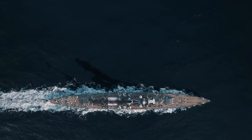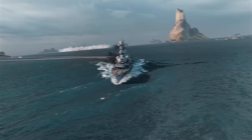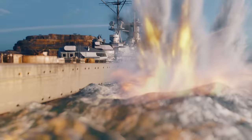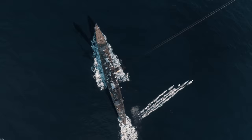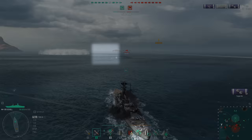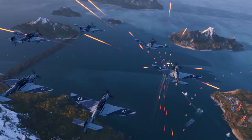Flat trajectory ballistics, as well as the possibility to use the spotting aircraft consumable, help perfectly when firing over long distances. If you have to engage in a close quarters brawl, Schill has a set of features that will work well to discourage your opponent. This ship has solid armor, including a well-protected citadel with an impressive HP pool. During close range encounters, her torpedoes can do some damage, and she will be well served by her trademark German Hydroacoustic Search.